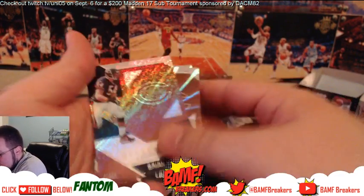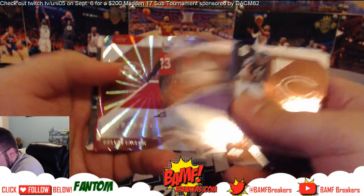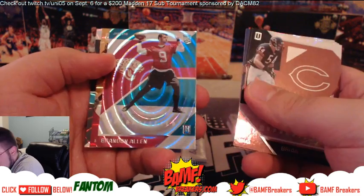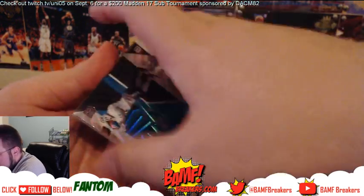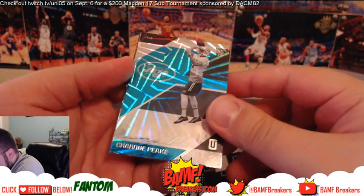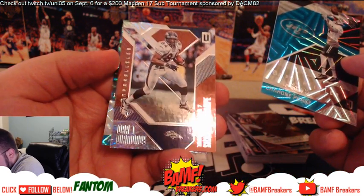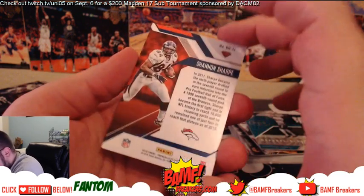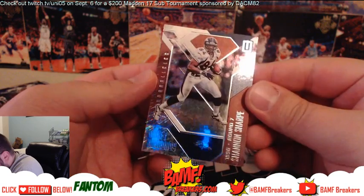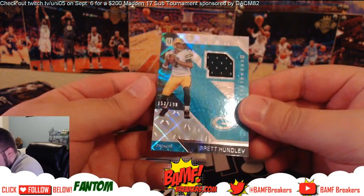Briggs, Strahan, McKenzie Alexander, Kelvin Taylor, Brandon Allen, Antonio Brown. And then you got Sharon Peek, Shannon Sharp — Draft Diamonds. Interesting. And then we got Brett Hundley jersey numbered at 199.